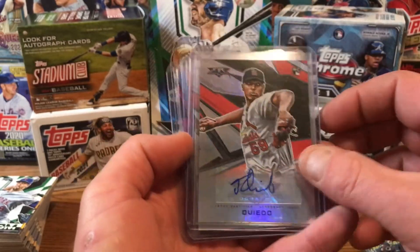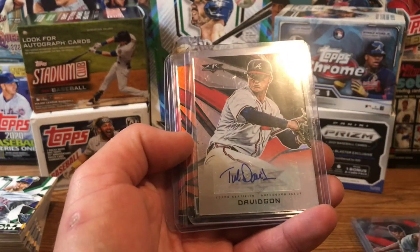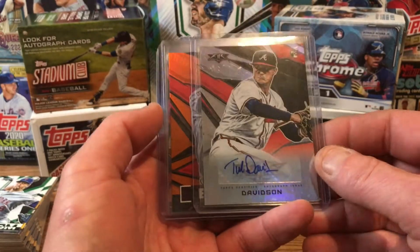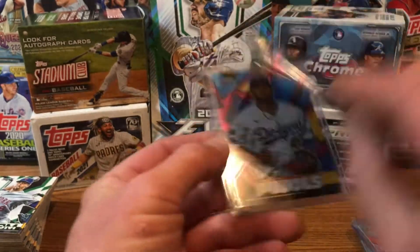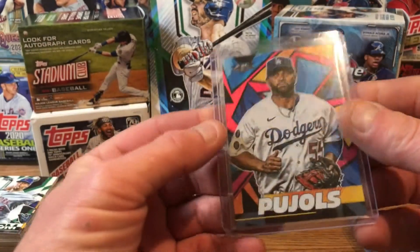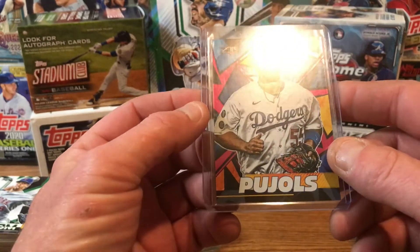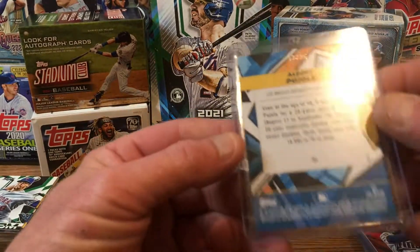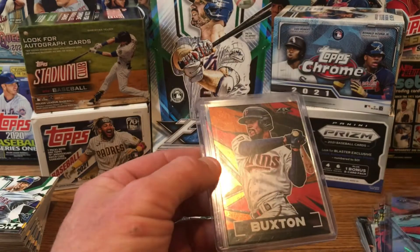Now the autographs. We got one for the St. Louis Cardinals — it's a rookie card, Johan Oviedo. And then we got a Tucker Davidson rookie card auto for the Braves. We also got two numbered cards: a Byron Buxton numbered 205 out of 299, and then the hit of the night — Albert Pujols for the Dodgers. First time seeing him in a Dodgers uniform. It looked like a basic card, but I flipped it over and it's numbered 11 out of 25. That was the hit of the night.